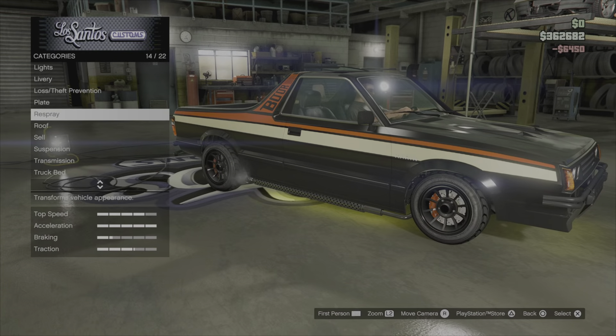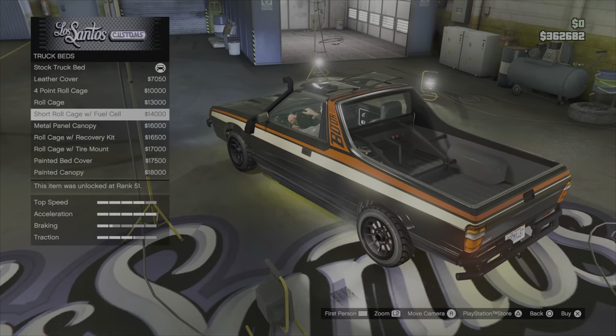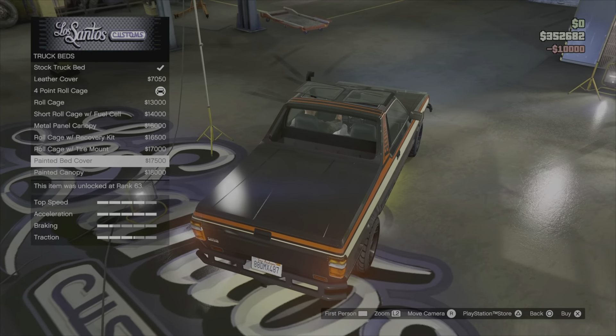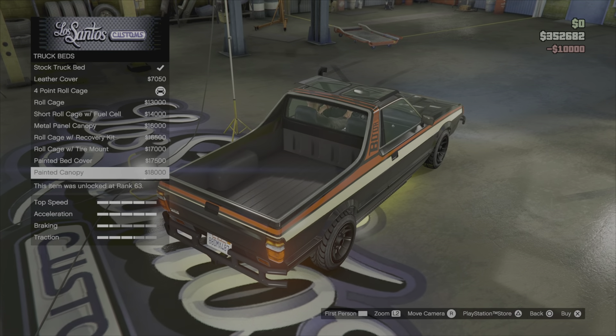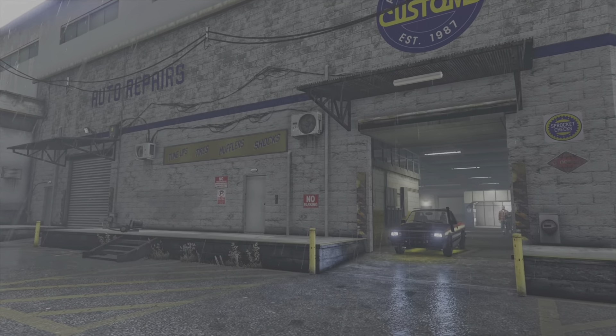And that just leaves us with - what did we miss? Oh yeah, it's the truck bed. Do we cover up or do we open the car up? I think I'll go for that. Click that for now - let's double check. Yeah, there we go, that's just done. Customizing the car done - and it's still raining, goddammit.